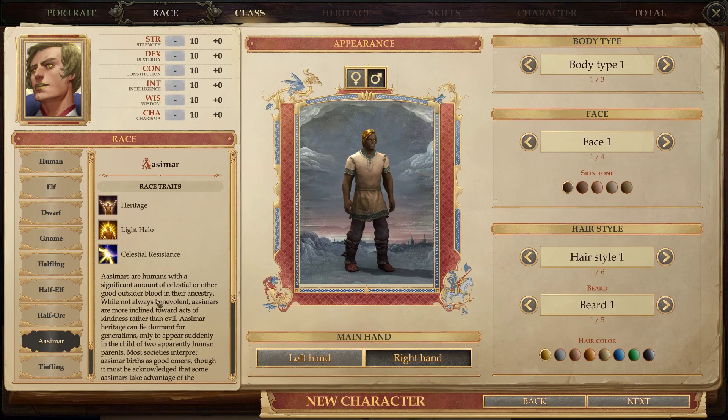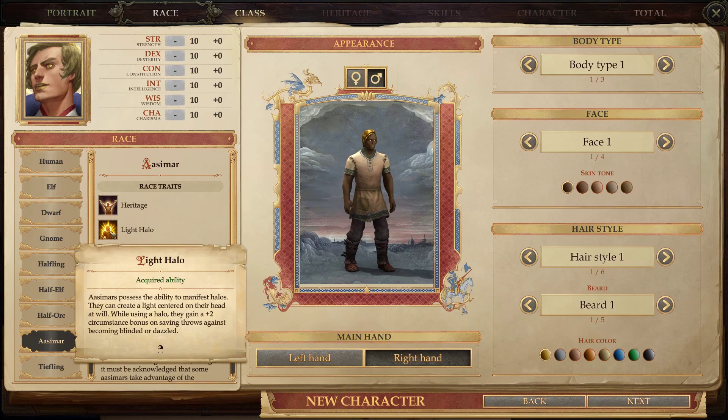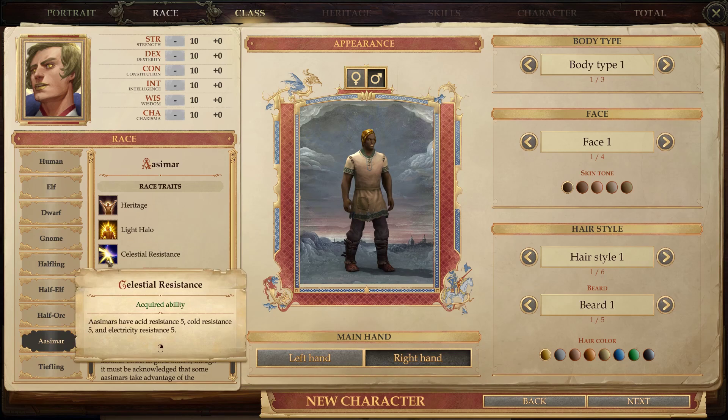I'll be playing Aasimar for this. If you're not familiar with the Aasimar, they're essentially half-celestial, half-human — kind of like how tieflings are half-human, half-devil. They get three racial traits: the heritage, which you select later; a light halo, which is a toggleable ability granting a plus two circumstance bonus on saving throws against becoming blinded or dazzled; and celestial resistance — five cold, acid, and electricity resistance — which is pretty good.